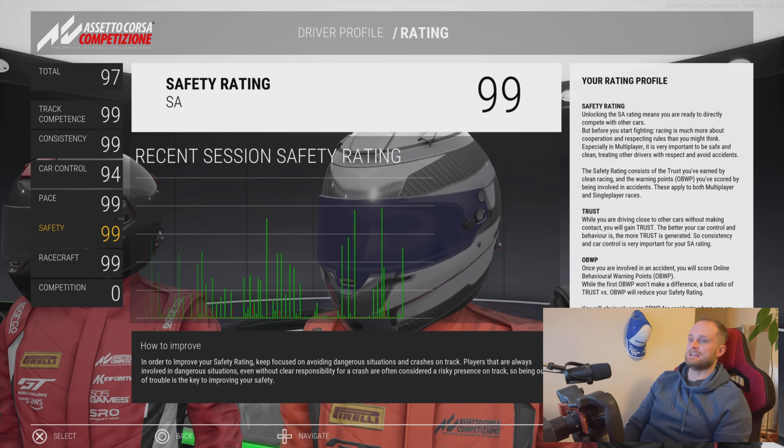Generally, after playing the game for a while, your safety rating will go above 90 and tend to stay there. Racecraft — I don't know if this is glitched or something, but generally the more you race, the more it increases and then it just stays at 99 eventually. If you've just started playing the game, this will go up — don't worry about it. It's supposed to work out whether you're overtaking people who have a higher Racecraft rating than you. As you can see, my recent session Racecraft is all maxed out, so it's pretty easy to increase and I wouldn't even worry about it that much.